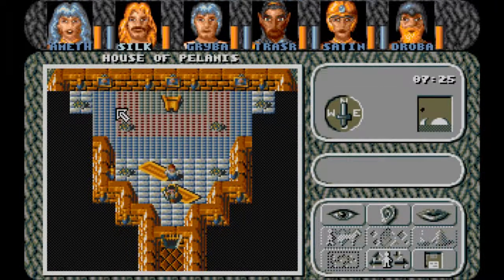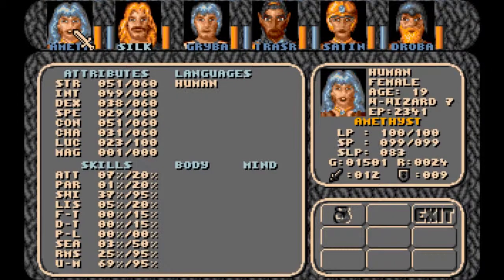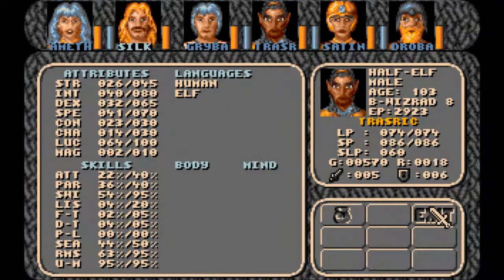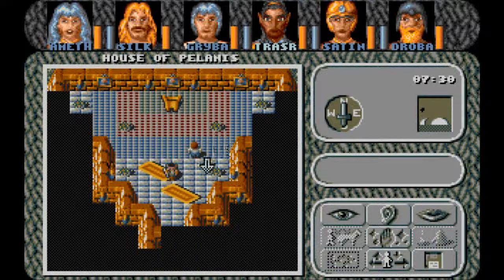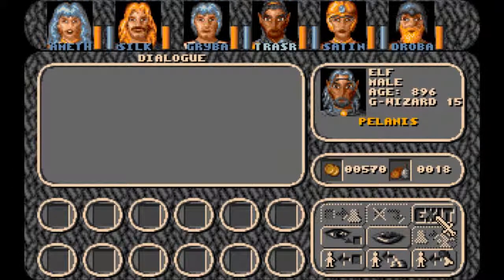There are some pictures here — nothing, apparently. So there's nothing to these pictures. I guess Polannus is not in right now. They do not understand — oh, we need someone who speaks Elven, which is not him. Well, it's got to be Trasric then. Where'd he go? Oh, on top of me. Polannus himself — he's only 896 years old and he's a level 15 gray wizard.